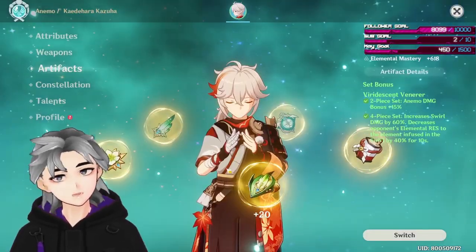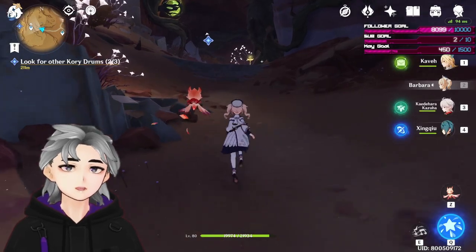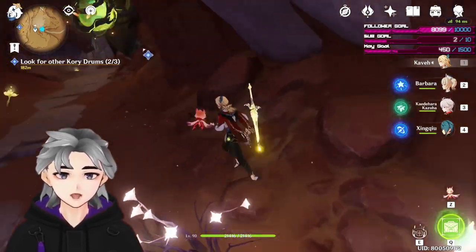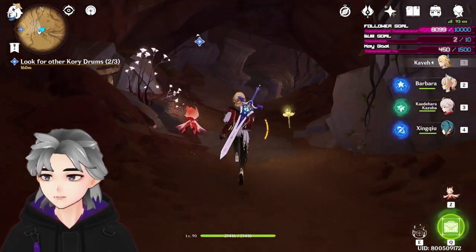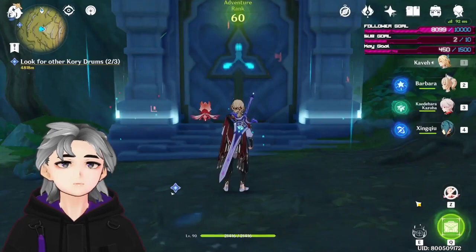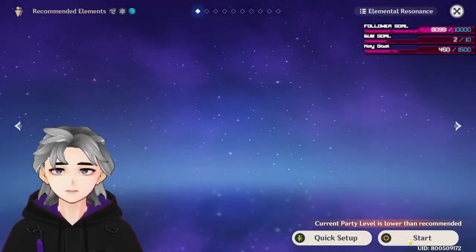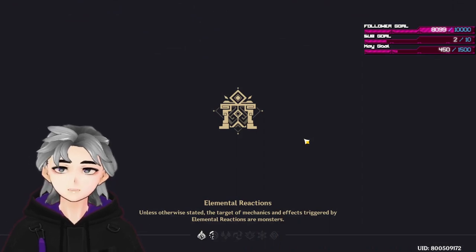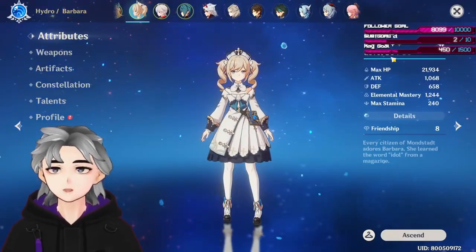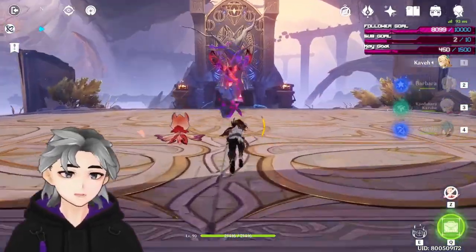Kazuha has Viridescent Venerer with triple EM as well. The reason they are the ones running EM is that with Bloom, it's usually the Hydro characters that drop the cores, and the cores calculate the stats of the Hydro characters, not Kaveh's. That results in bigger Dendro damage. You will actually see this if you build the other characters without EM and just build Kaveh EM — you'll get maybe 6,000 to 8,000 Dendro core damage. But with this setup, you're dealing close to Nilou's Bloom damage, around 16,000 to 18,000. Barbara is only level 80, so if she's level 90 she'll actually deal more damage when she generates cores.